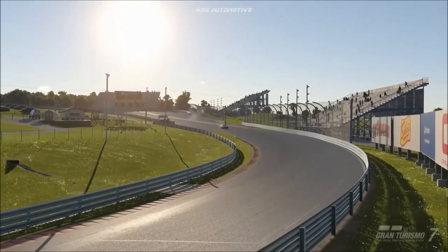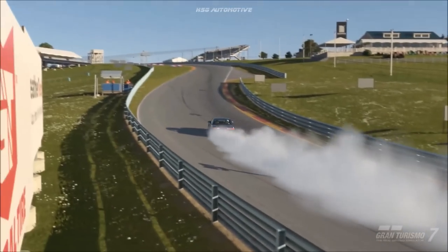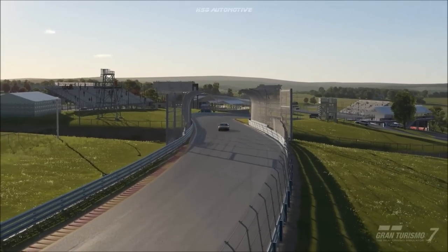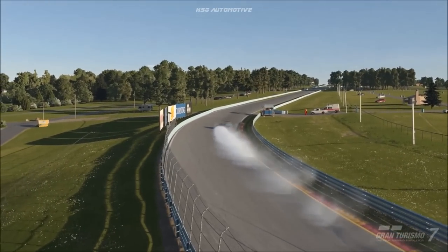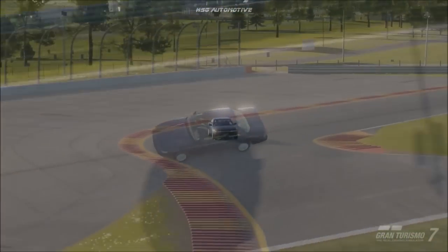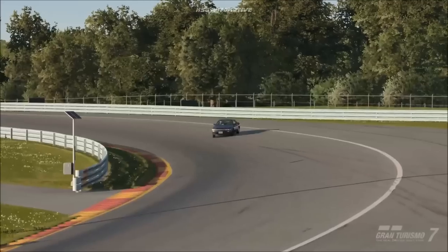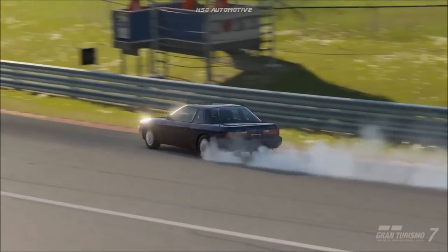The vast majority of players in GT7 probably already know about this particular exploit, but this video is for those who might have missed it. Even myself, I started doing this more recently because I just didn't bother when I first heard about it. This exploit allows you, using two out of the three new bonus menu books in the cafe, to get essentially unlimited engine swaps and unlimited four-star spins.